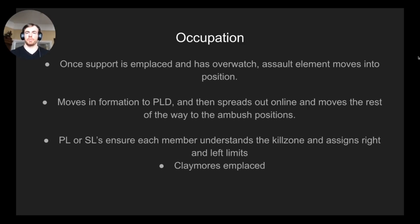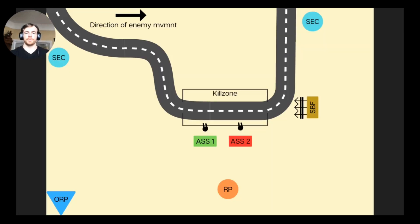Once support is in place, assault moves into position. They move in formation to the probable line of departure, spread out online, and low crawl or high crawl the rest of the way to the ambush position. Depending on time, both assault squads can be emplaced simultaneously or one at a time to reduce movement around the objective. The squad leader ensures each member understands the kill zone and assigns right and left limits. A couple of soldiers from assault then move in to place and camouflage the Claymores.